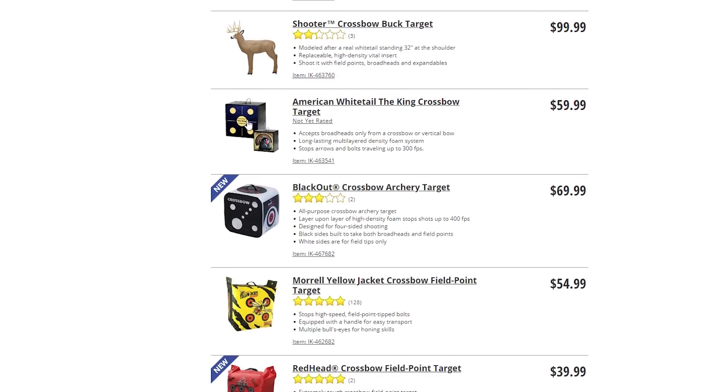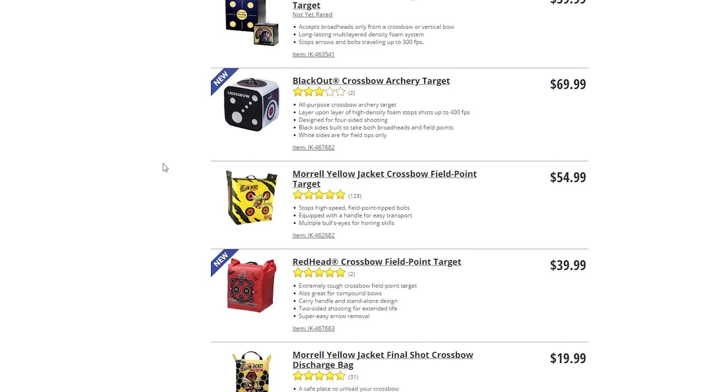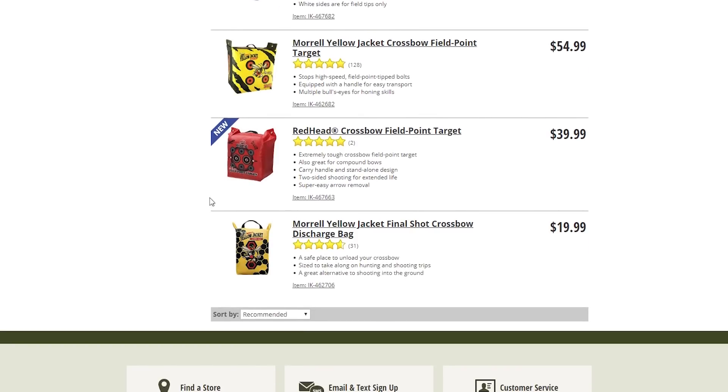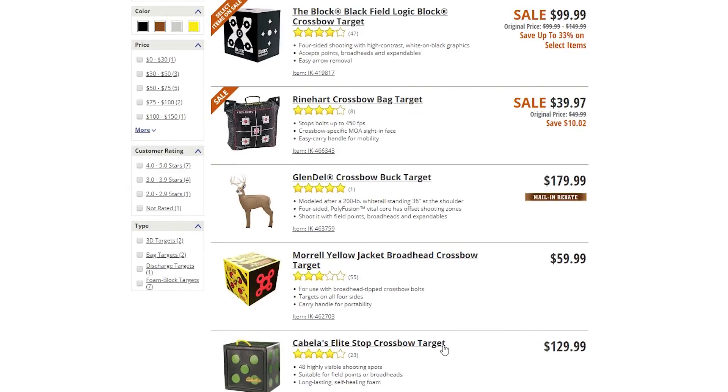This is something I don't like in targets - we've got a nice cube here with a nice face on it. It's just a very pretty picture of a turkey, and that's awesome, but it does not do me any good for sighting in my crossbow, and that's really the only thing I want this for. The Blackout Crossbow to Archery Target is down to three stars, and again I don't like these dots - not functional to me. And there are several more bag targets on this list. Really from this list at Cabela's, the Cabela's Elite Stop Crossbow Target at $130 - I've still got to go give it a paint job and add little stickers to aim at, because I need one-inch dots.